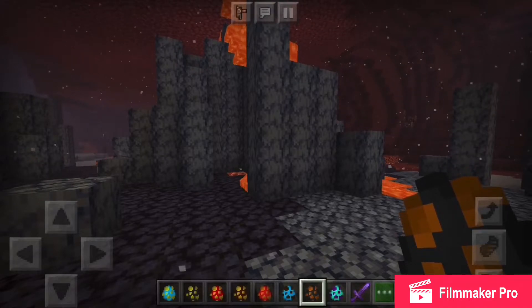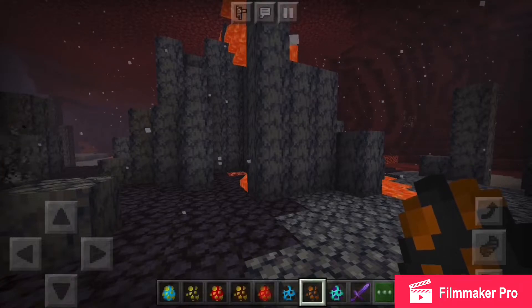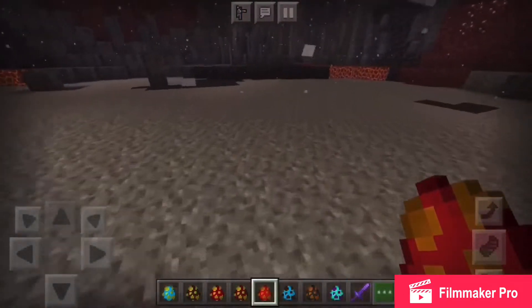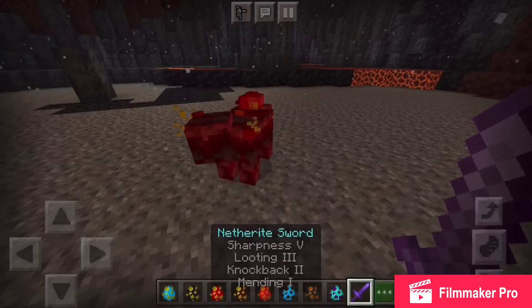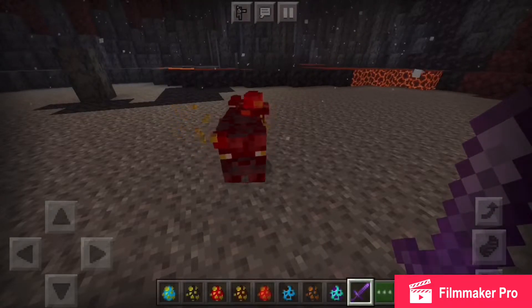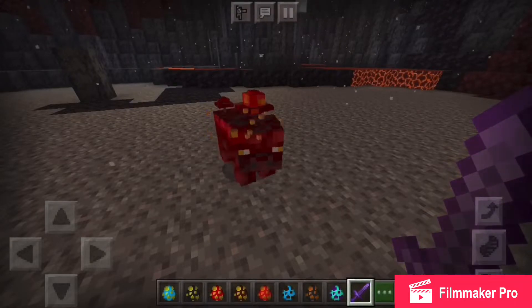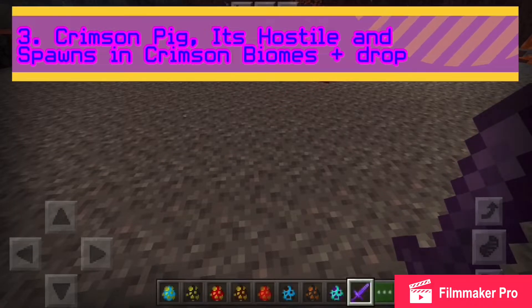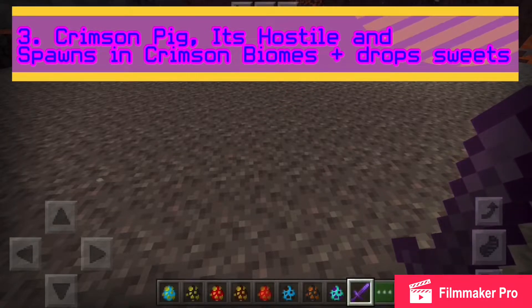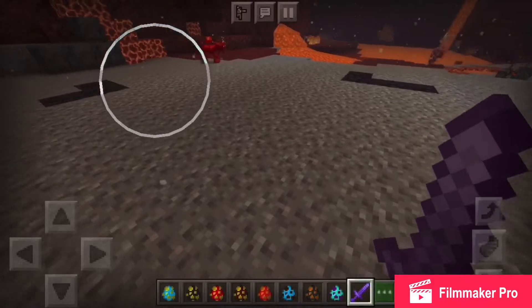They also fear pigs with soul sand and blue fire. They also drop sweets and make exchanges. Let's continue — we have the Crimson Pig.